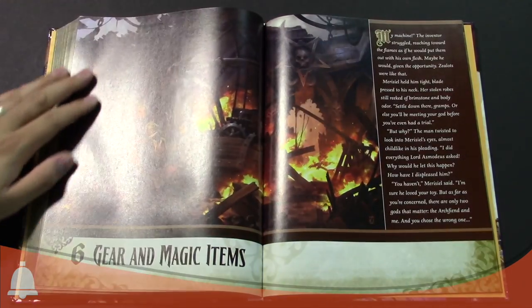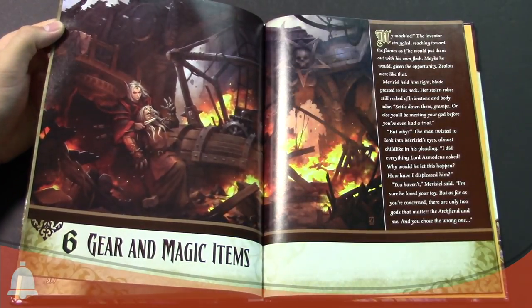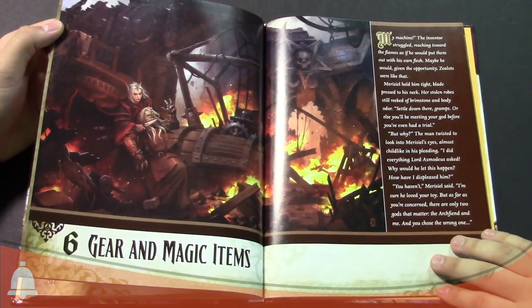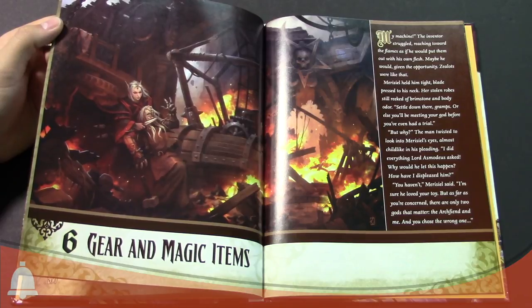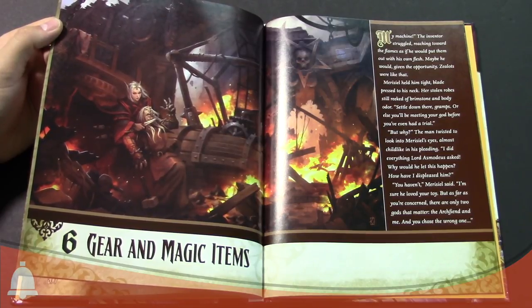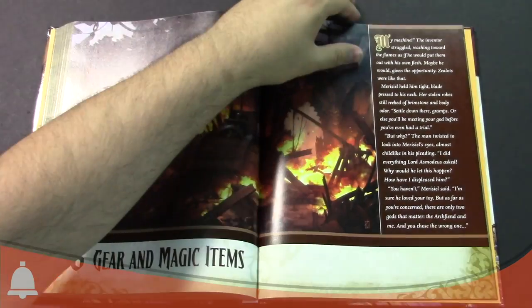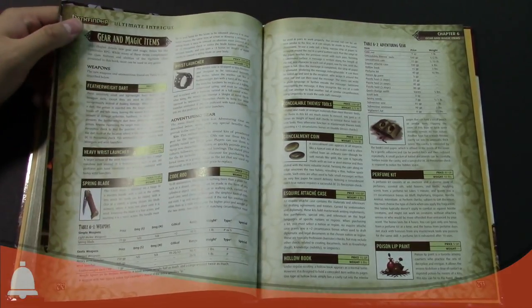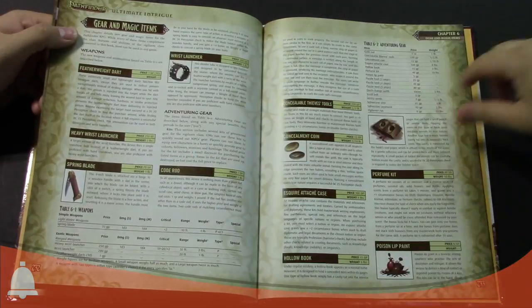The last section we're going to cover is the gear and magic items. I would say there's a picture here of what happens when your intrigue goes wrong — everyone's on fire and someone's getting sacrificed to a dark god. That's normally not what happens when your intrigue goes right. There's lots of really cool sneaky items in this one. You've got things like switchblades — the spring blade, wrist launchers if you want to shoot knockout darts at your targets.